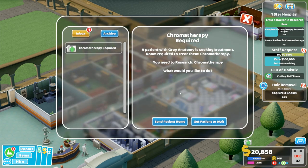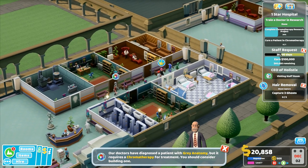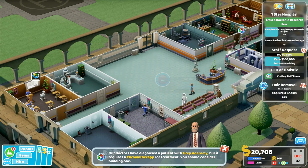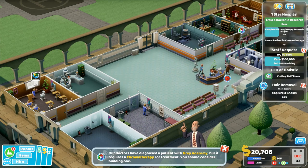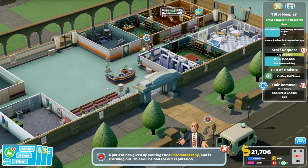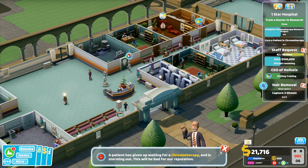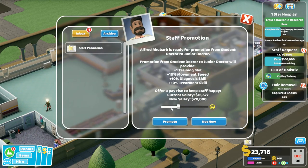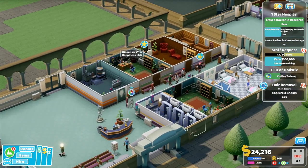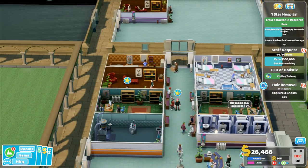Announcement: bins will become full. Chromotherapy required - a patient with Gray Anatomy is seeking treatment, room required to treat them. Chromotherapy - you need to research, get the patient to wait. That person there is rage-quitting the hospital. Research over here is 92% on chromotherapy - we're getting there slowly. I've got one rage-quitter but they've given up waiting for chromotherapy and are storming out. This will be bad for our reputation.